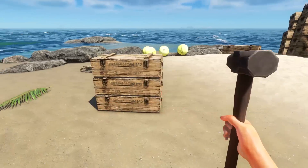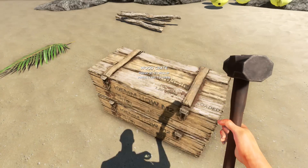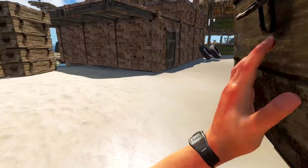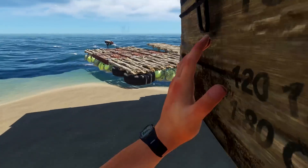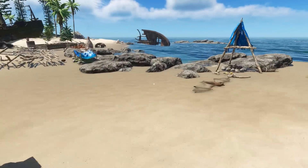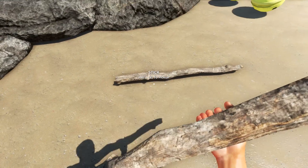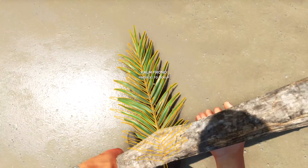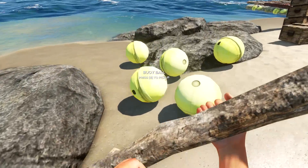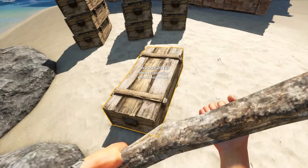We're gonna have to get rid of some of this stuff. Look, we got five - actually six - of those crates. What are these sticks doing here? We gotta move some stuff out of the way. These three crates are my adventure pack - I want to make sure I take those with me wherever I go. We got more lumber here too. We'll get this out of the way and make some space. Even these buoy balls are kind of in the way.